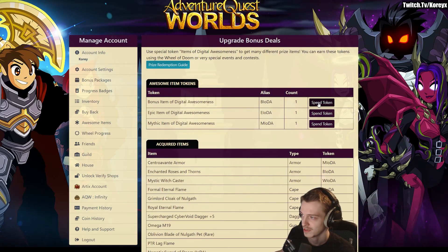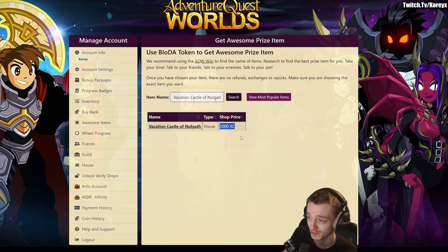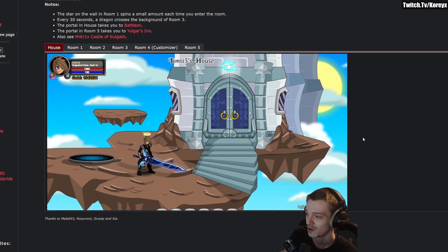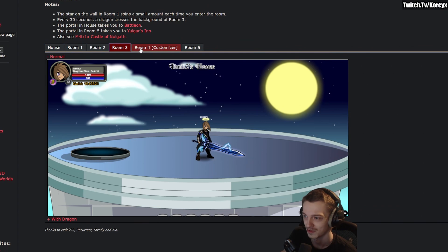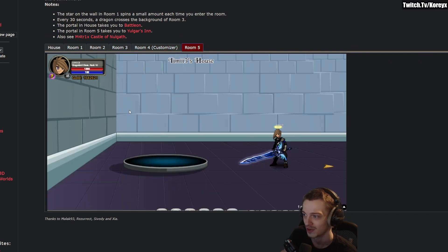Let's click spend token on one of these. One of these is actually off the wheel — I think it's a mythic one. First item: Vacation Castle House of Nulgath. I have a recolor of this that I use very often, so why not get the base version of it? It costs 2k AC when it originally released. I think it would be a nice little swap up — I swap between different houses quite often, so just a nice little house to have.